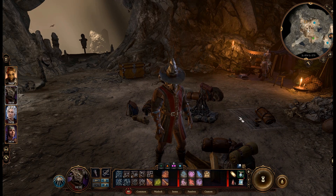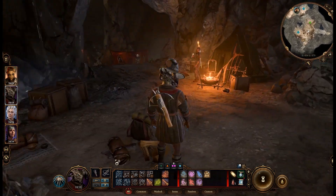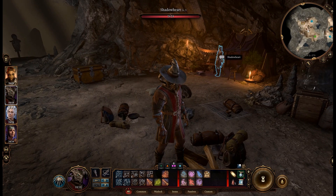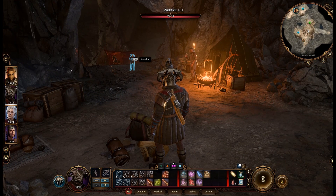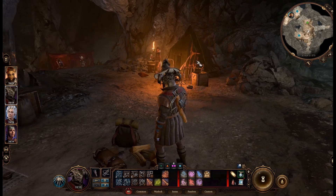Greetings, everyone. This is Riyad from Beach Economy here. Today we are back in our most evil Baldur's Gate 3 playthrough with Darkurge, the level 3 evil warlock, Shadowheart the cleric, not Will — he's not in our party — Astarion the assassin, and Laisel, a fighter.